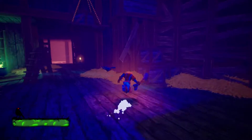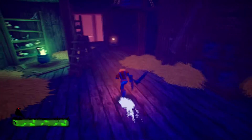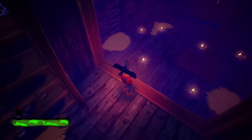Hello, everyone. Welcome back to a new episode of Pumpkin Jack. Last time we left off, we got into this wooden building place and did a bunch of jumping around. We also unlocked a new costume, Lumberjack. That was pretty fun, and I guess we gotta go down here now?